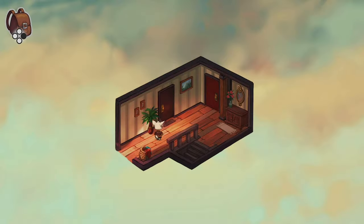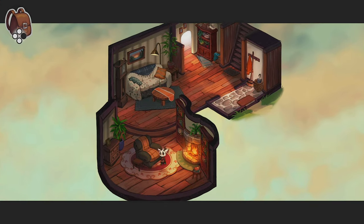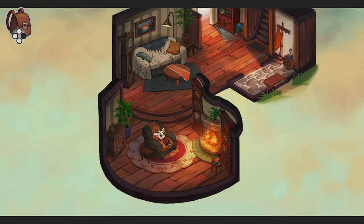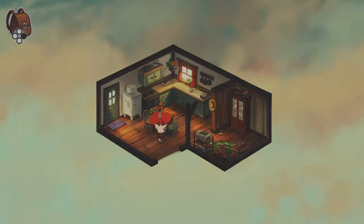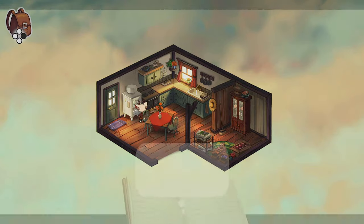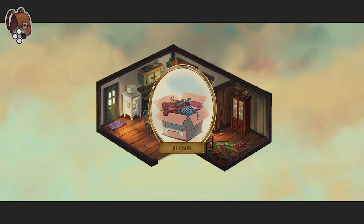Go back downstairs and hop on the armchair for the Pounder charm. Go in the kitchen. Turn on the water and open the fridge — this will be needed for the Born in a Barn achievement. Then check the drawer for the Junk charm, the second one for the Agile Angler achievement.